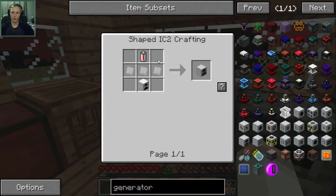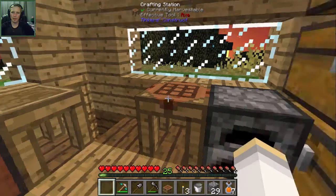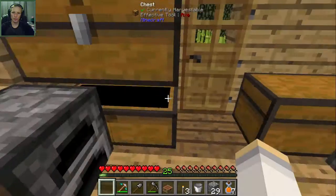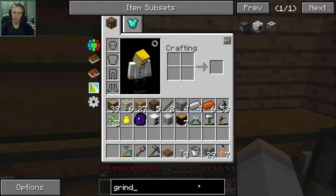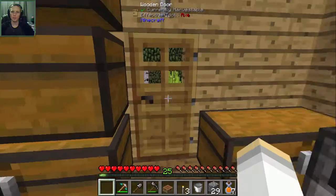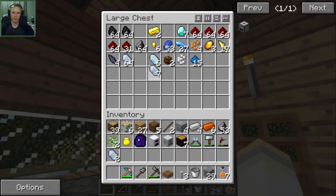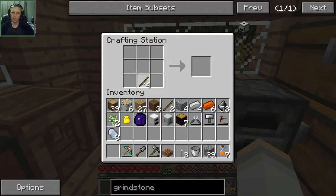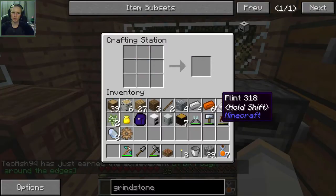Five iron plates - one, two, three, four, five. There we are - iron furnace. Then we need a battery. A re-battery needs an insulated tin cable and four tin item casings, which means four tin ingots. What is a grindstone from? I think it's from Applied Energistics. Let's make one of those real quick because the grindstone will allow us to break down ore into dust to make two of things.